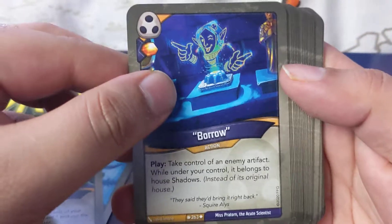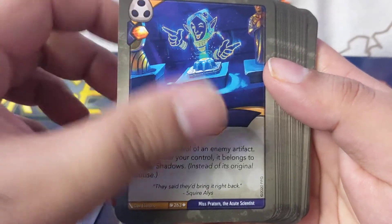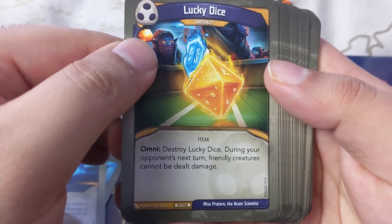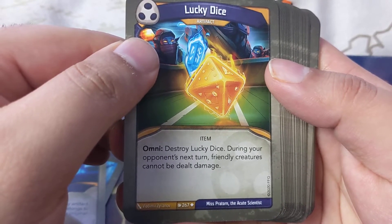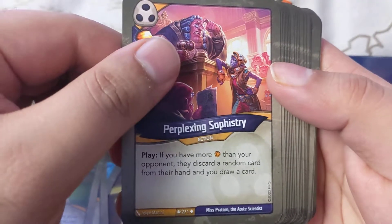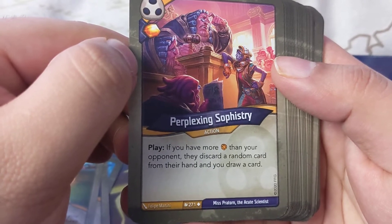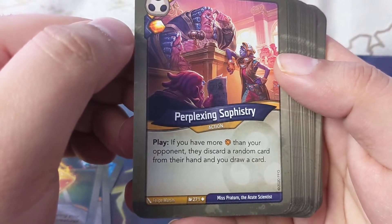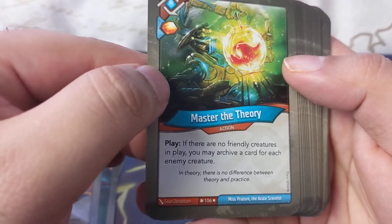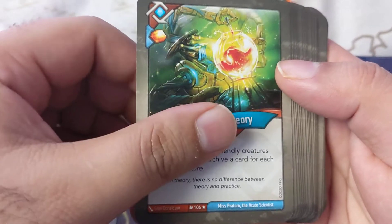Borrow: take control of an enemy artifact — while under your control it belongs to house Shadows. Omni: destroy each dice, destroy Lucky Dice, and during your opponent's next turn friendly creatures cannot be dealt damage. I love this card, it's one of my favorite Shadows cards. If you have more amber than your opponent, they discard a random card from their hand and you draw a card — it's basically a two-plus-two advantage. Master Theory: if there are no friendly creatures in play, you may draw a card for each enemy creature.